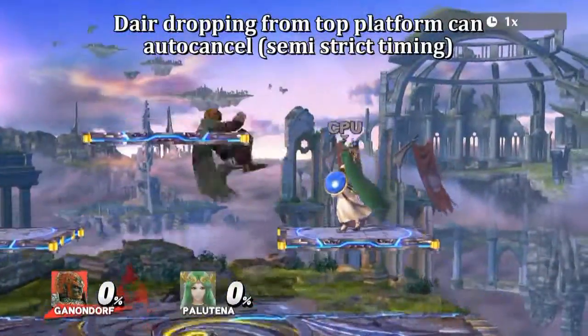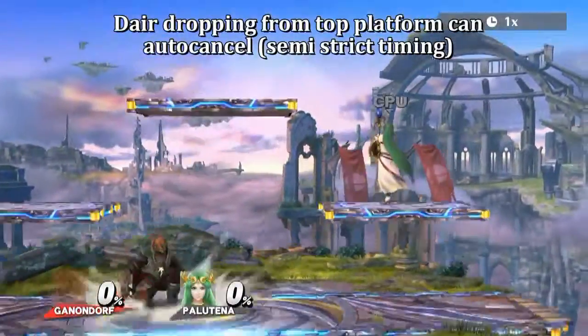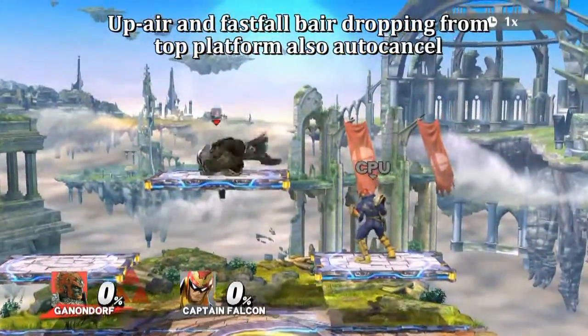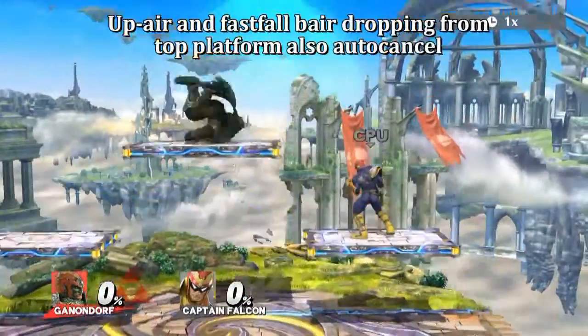Dropping from the top platform with a Dair can auto-cancel, and this can be a safe attack to get down from the top platform. Dropping through the top platform with an up air or a fast fall Fair can also auto-cancel.